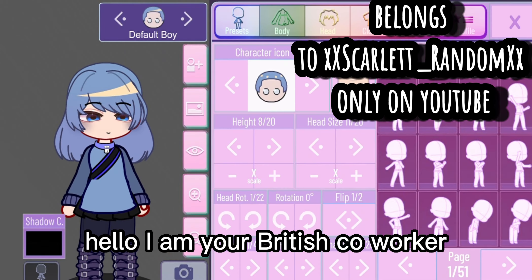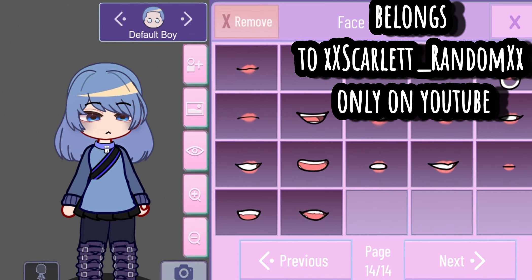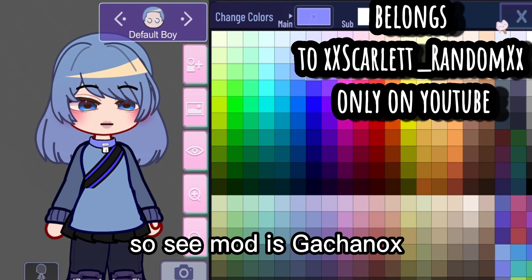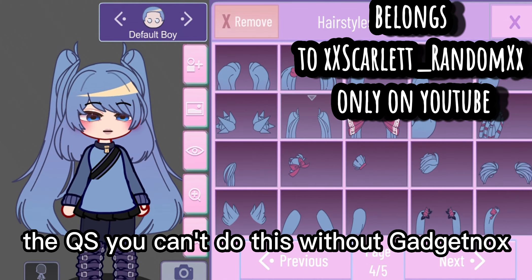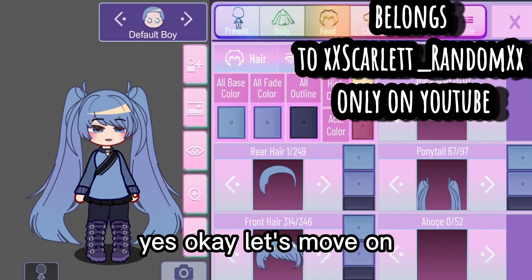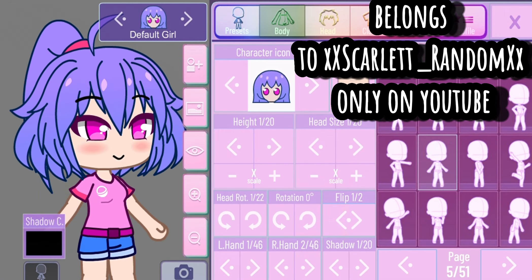Hello, I am Jesse and here I will show you how to make a front-facing pose and turn on subtitles if you can't hear me well. The mod you need is GachaNox, and if you don't have it, you can't do this — you literally can't do this without GachaNox because it has modded poses.